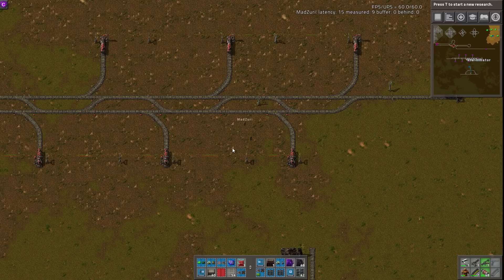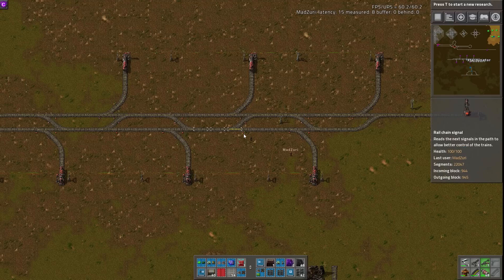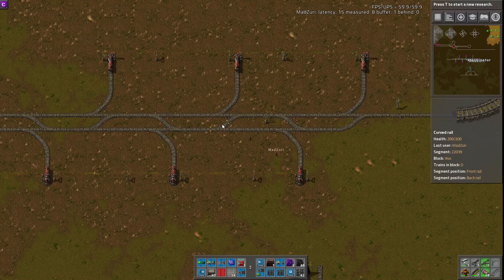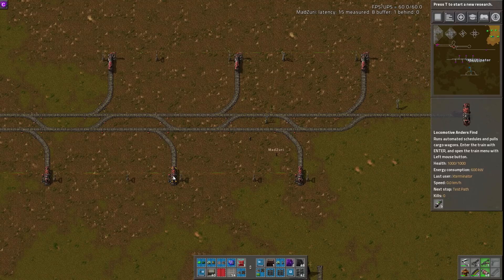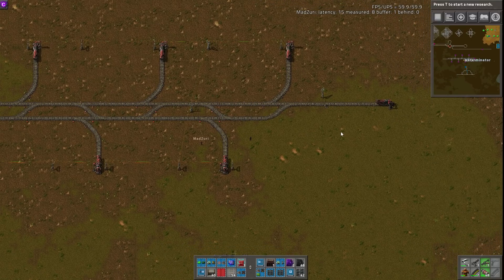If a train was sitting on the track when another train left the station, that traveling train will take basically two lanes worth of traffic as it keeps swapping back and forth, which overall decreases your throughput. Hopefully that clears that up on the switchovers. That's pretty much this part, and hopefully the example helped.